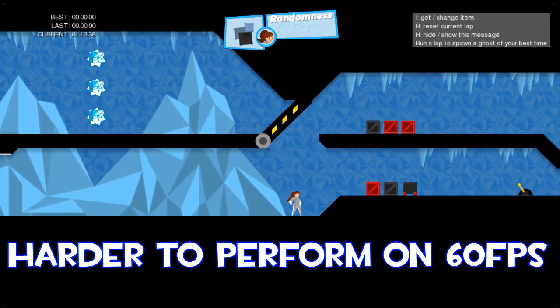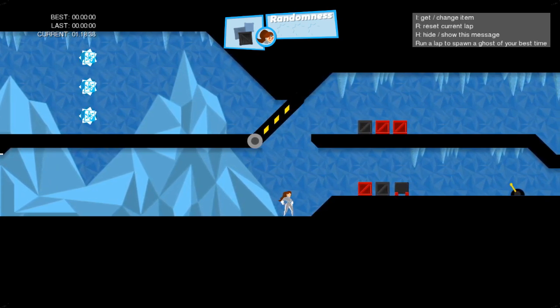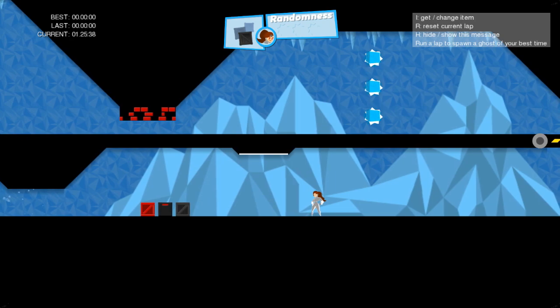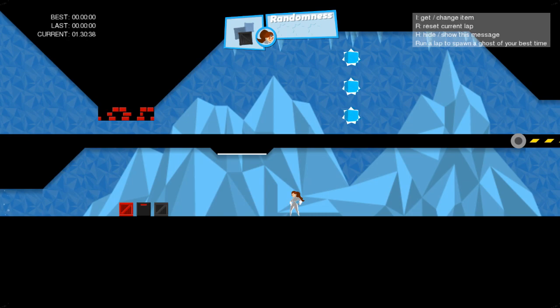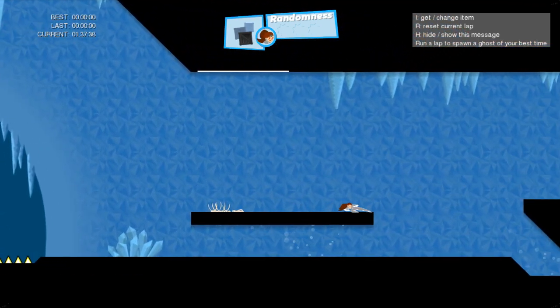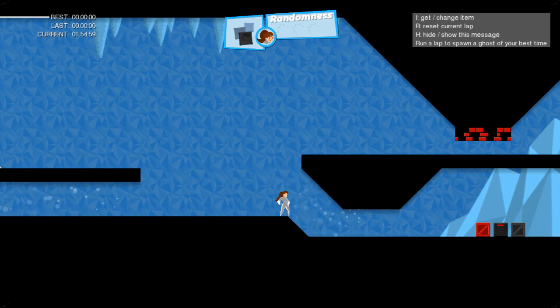Warning: this is not going to work as well on 60 fps — it'll work but it's going to be a lot harder. You want to keep sliding the whole time and then jump right in here. I advise you guys to try this — it's a pretty cool trick and it's going to give you the win instantly if you're in front.